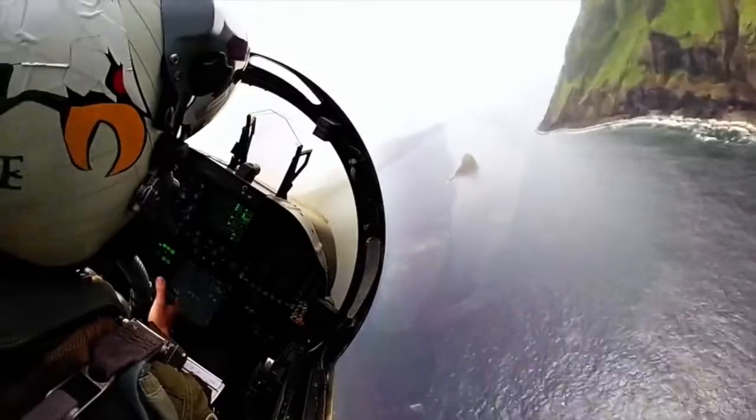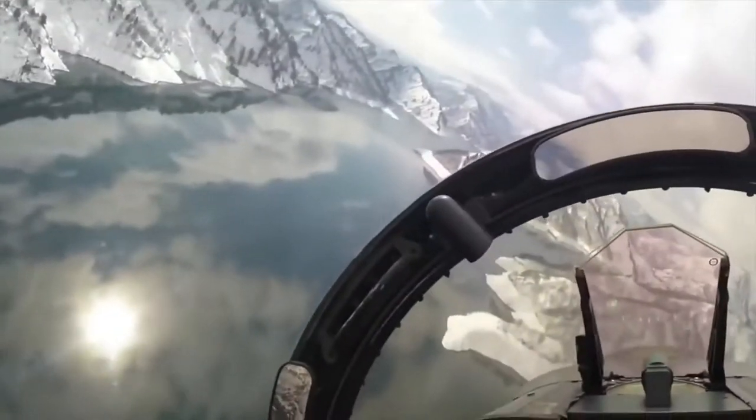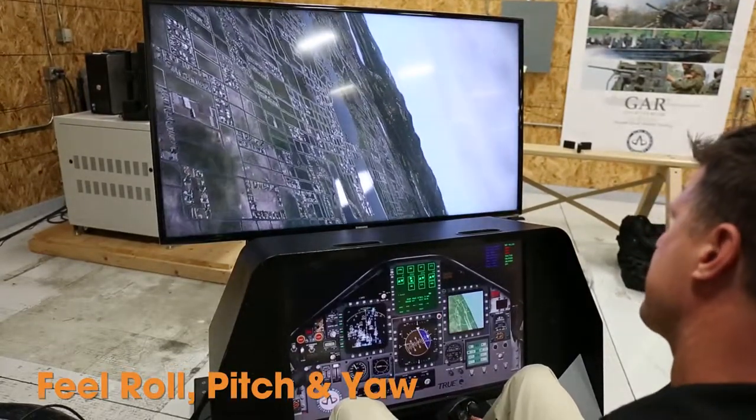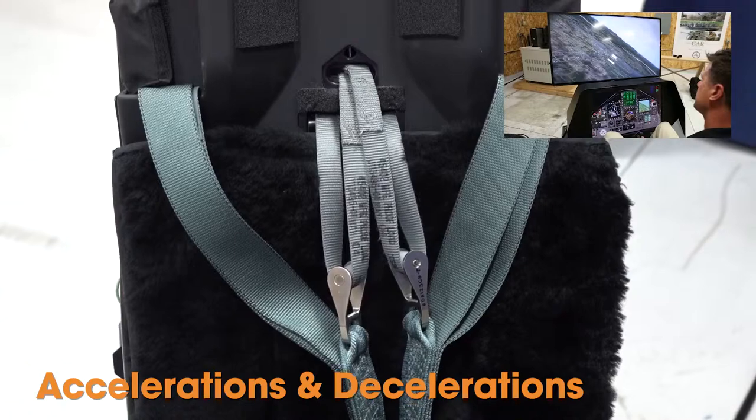Fighter sims need motion and pressure to cue maneuvers and G states. Fighter sims need Acme True-Q dynamic motion seats. With the seat's moving plates, you can feel the flight maneuvers, accelerations and decelerations.